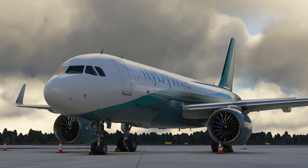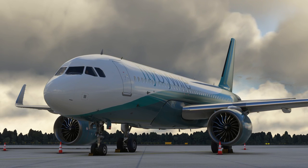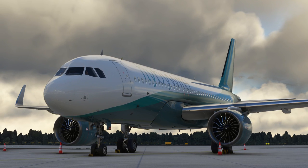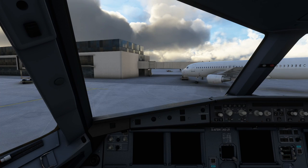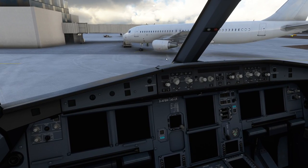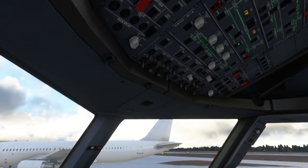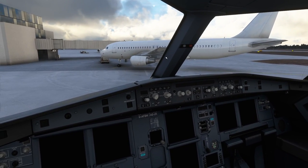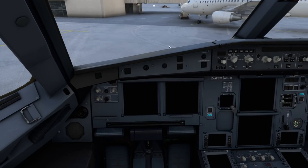Hello! We are at Stansted Airport with the FlyByWire A320 in Microsoft Flight Simulator. If you've not seen this aircraft before or you've just started out with the simulator, it's actually a free study-level Airbus A320. You can download it from flybywiresim.com, and it gives you a version of the A320 that is much more accurate to the real aircraft. The avionics, systems, and flight modelling are much more like the real aircraft. It's still not as high fidelity as a payware aircraft, but it's pretty good — good enough for most people.